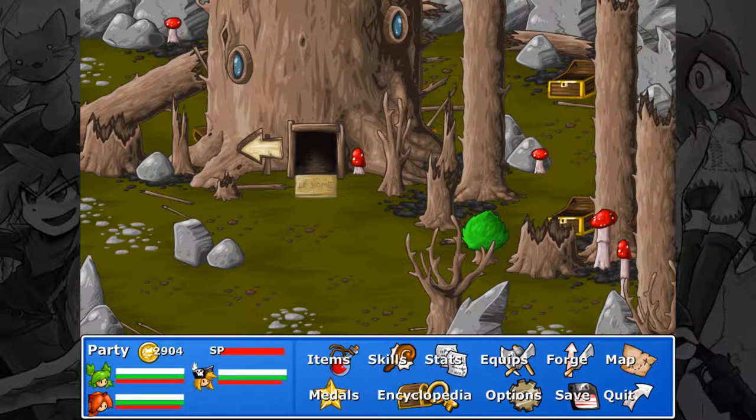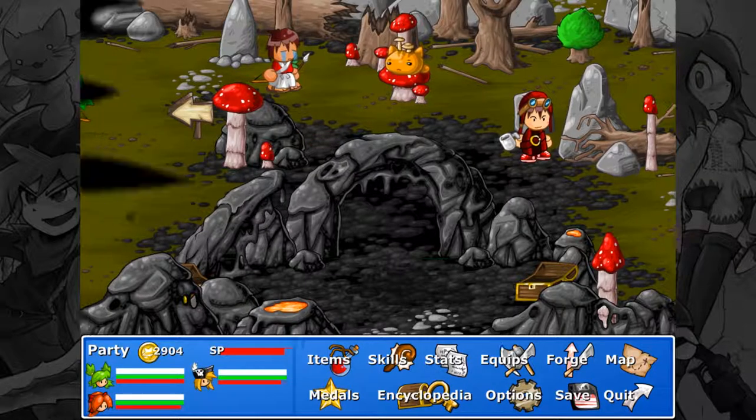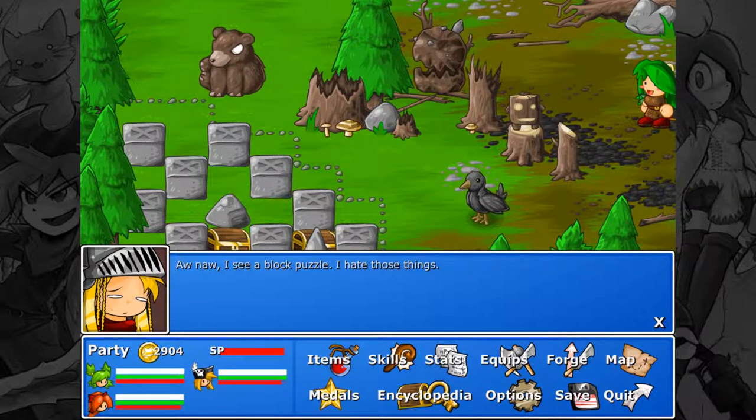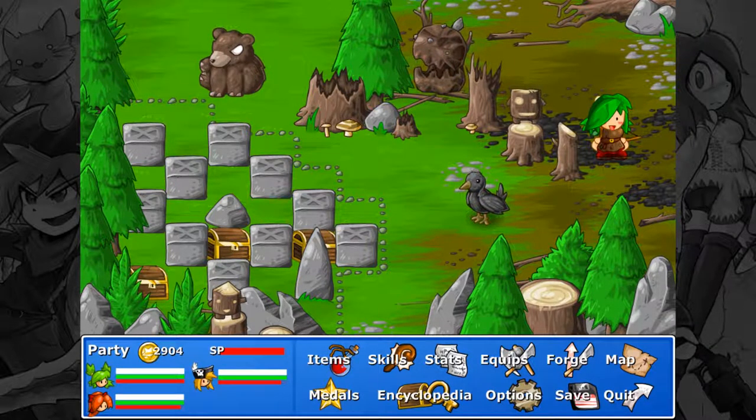So guys, next time on Let's Play Epic Battle Fantasy 4 — I just realized this episode has been going on for almost 40 minutes, so this is going to be a long one, I'm really sorry. But next time we're going to be moving on to the next area. We're almost at the end of the forest trail — there's someone very special waiting for us. I see a block puzzle — I hate those things. I'll see you guys next time.